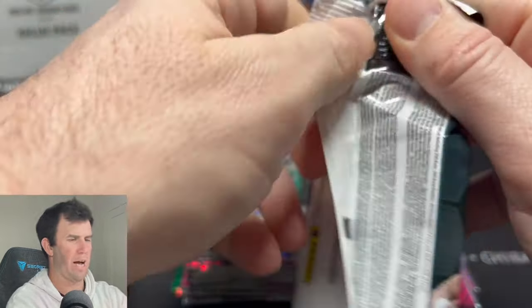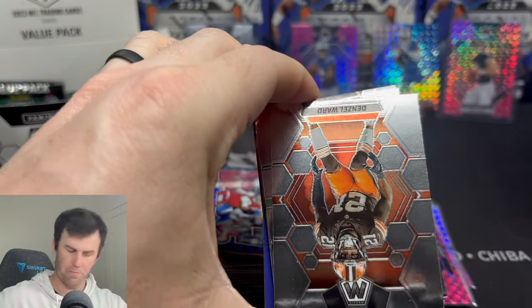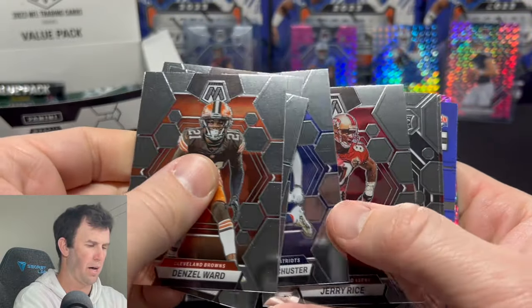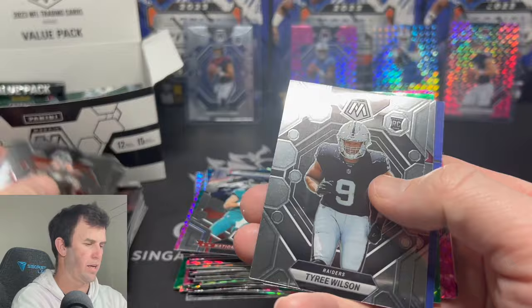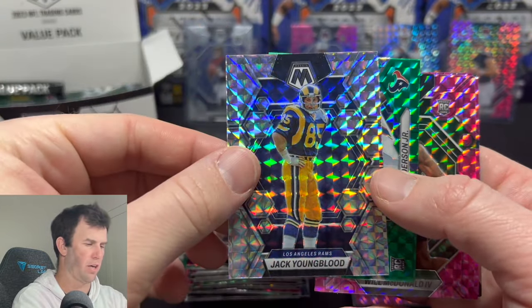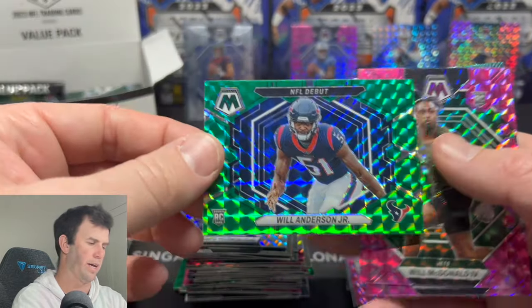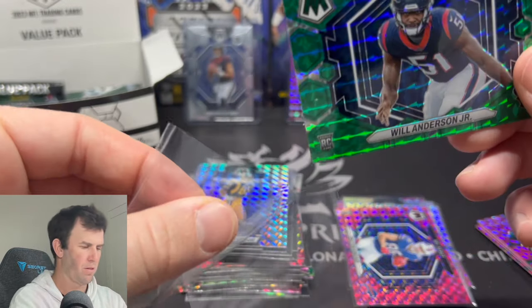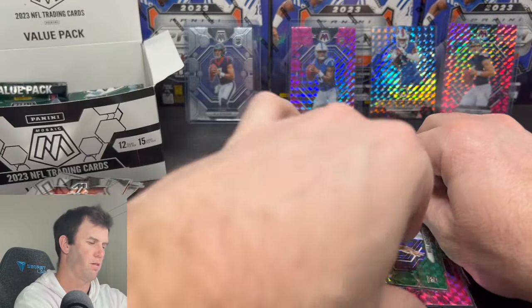Can we hit a CJ Stroud on the Camo Pink? That will be something. Can we hit an auto? We're going to fly through the base a little bit faster now. There's a Trevor Lawrence National Pride. Tyree Wilson, Martin. We have a Jack Youngblood on the silver mosaic. That's a cool looking Will Anderson Jr. on the NFL debut green. I like the look of that with the Texans colors — that looks clean.